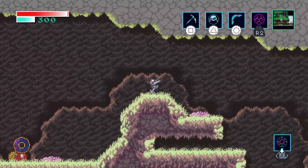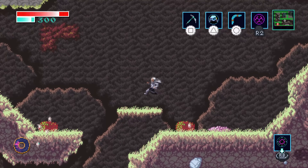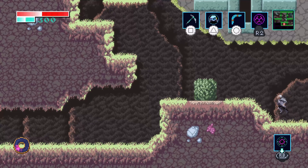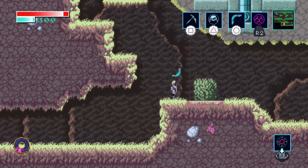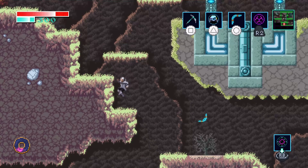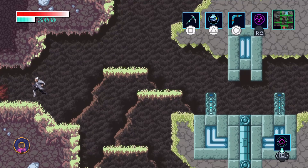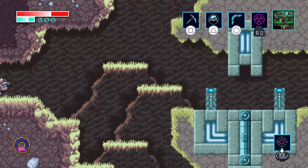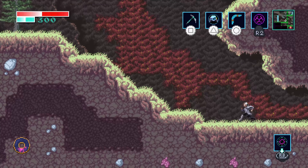Axiom Verge 2 is a Metroidvania released in 2021 by Thomas Happ Games as a sequel to the first Axiom Verge. I had never actually played the first one, but the sequel was free on PlayStation Plus, the art style looked nice, and I checked online and it seems like you don't have to play the first one before this. So I just chucked it on the list and here we are.